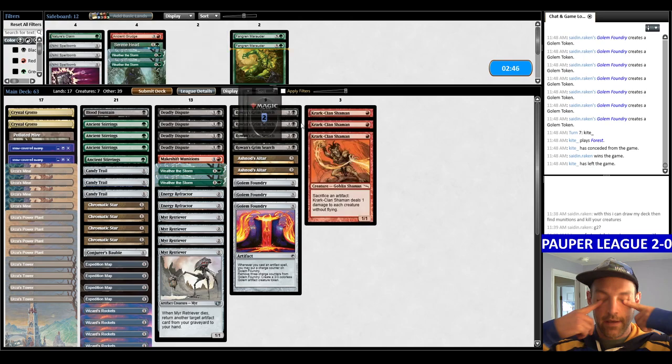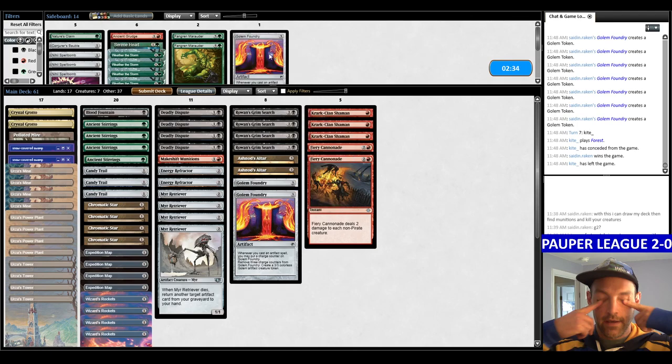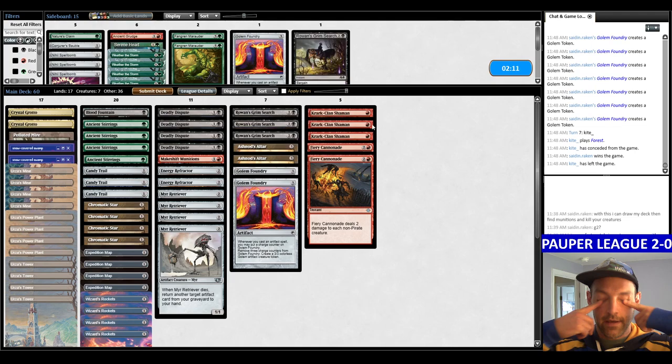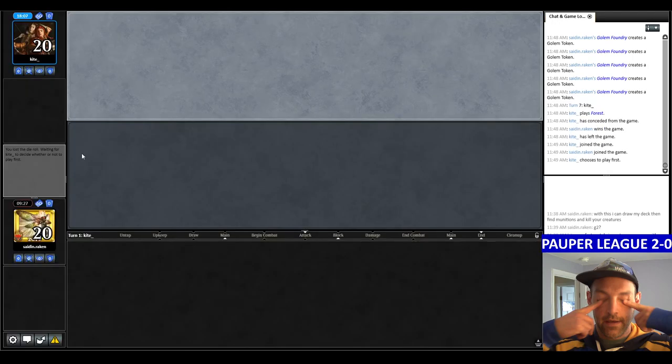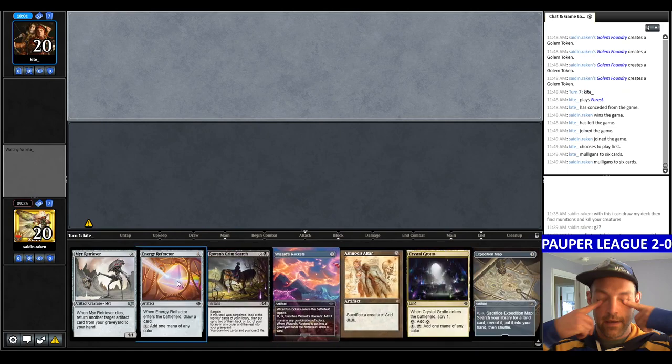We mulligan with no lands, have to play at hyperspeed because they're threatening us. They mulligan to six again. Same exact hand as last time. Keeping — put back the Altar, we're very far from casting it. Looking for Crark Clan Shaman, we found a Mine. Blood Fountain on the bottom, play the map. They cast Winding Way finding the Guardian Naga, which can exile artifacts or enchantments. Grab Power Plant — next turn going Rockets and Refractor, then attempt to Bargain. They play Axe Vanguardian. Rockets, Refractor.